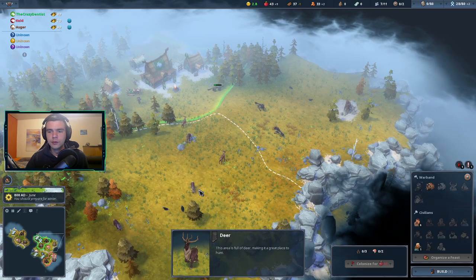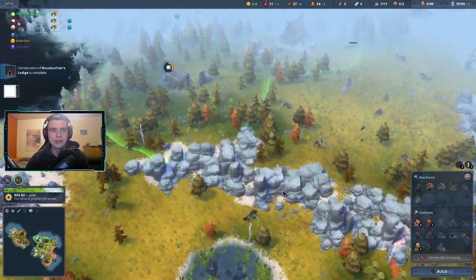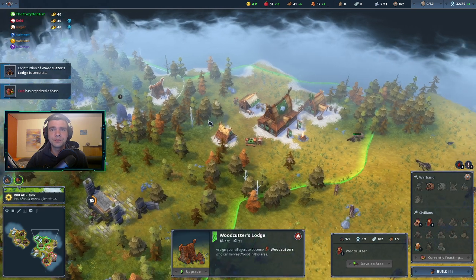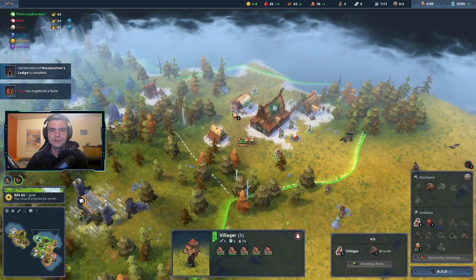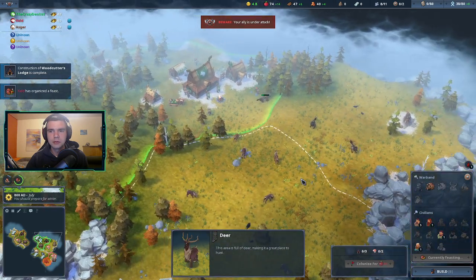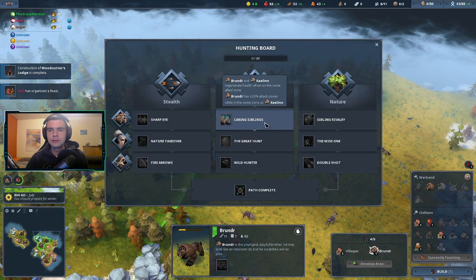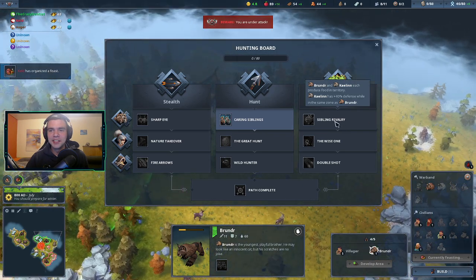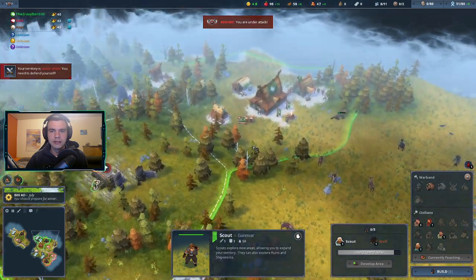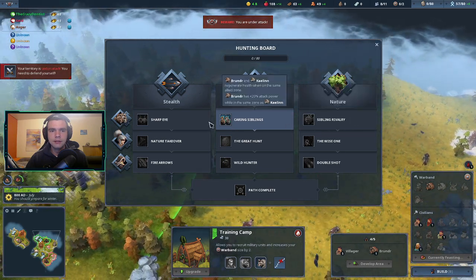Afterwards we'll need more food to go for the hunt tile — that will definitely be our food source since it's the only one around. We can go for the lore. By the way, we go for Carrying Siblings first. Sibling Rivalry can be really good for food — you can be getting a good amount with that.